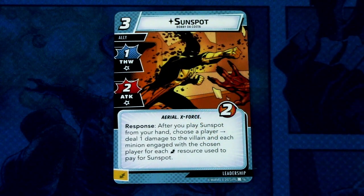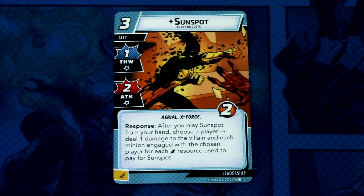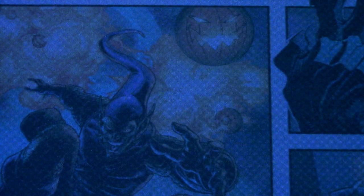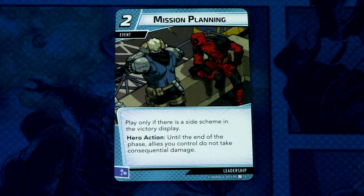Sunspot is next — a three-cost ally with one thwart and two attack, aerial and X-Force traits, two hit points. Response: after you play Sunspot from your hand, choose a player — deal one damage to the villain and each minion engaged with the chosen player for each energy resource used to play Sunspot. This can be committed as an energy resource. Next we have Mission Planning, three copies. Mission Planning is a two-cost event — play only if there is a side scheme in the victory display. Hero action: until the end of the phase, allies you control do not take consequential damage.